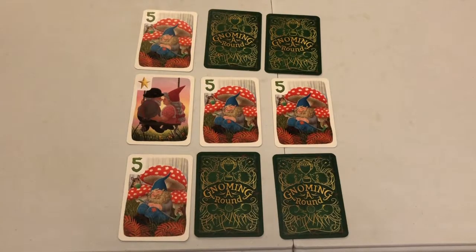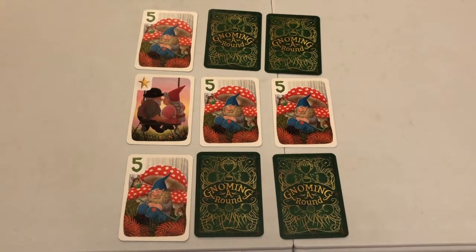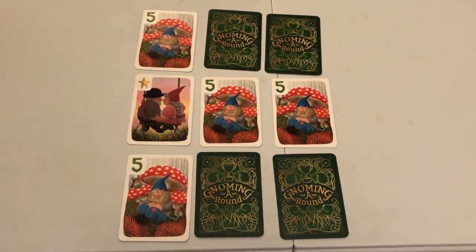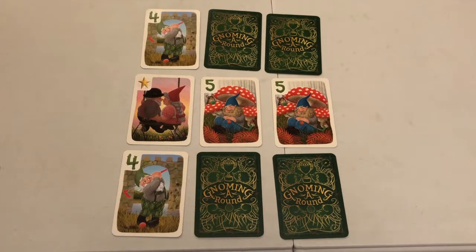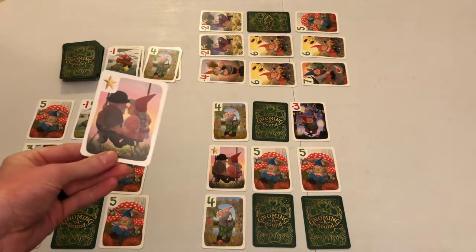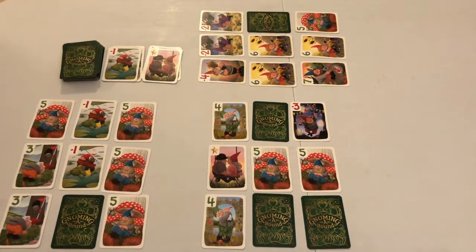Mulligan cards have no value by themselves. Instead, their value can become any positive value needed to complete a set of 3 positive cards in a row, column, or both. The value the card represents can be different in the row and the column. A player may only have one mulligan in their grid. If at the end of your turn you have more than one mulligan, either drawn or revealed, you must discard it.